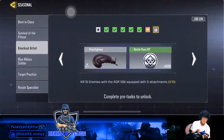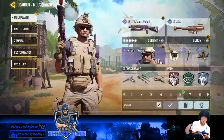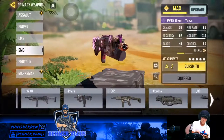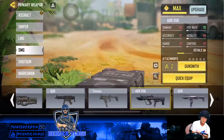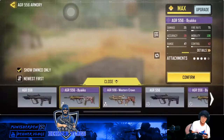And I also need to kill 15 enemies with an AGR 556 equipped with five attachments. So while we're here, I'm gonna load out my gun with an AGR 556 with five attachments. Let's go into Gunsmith and see if I already have a nice setup.